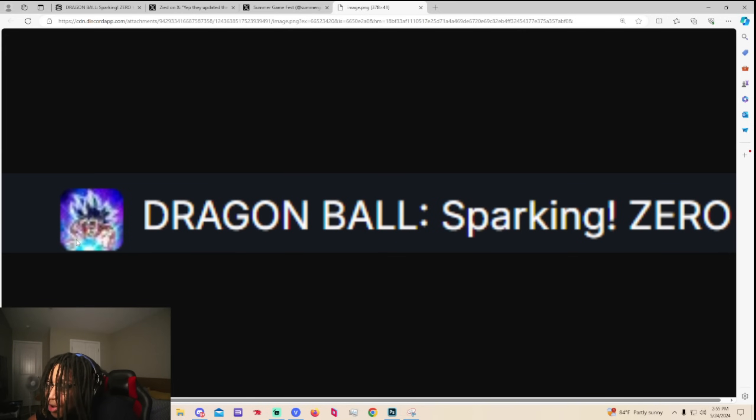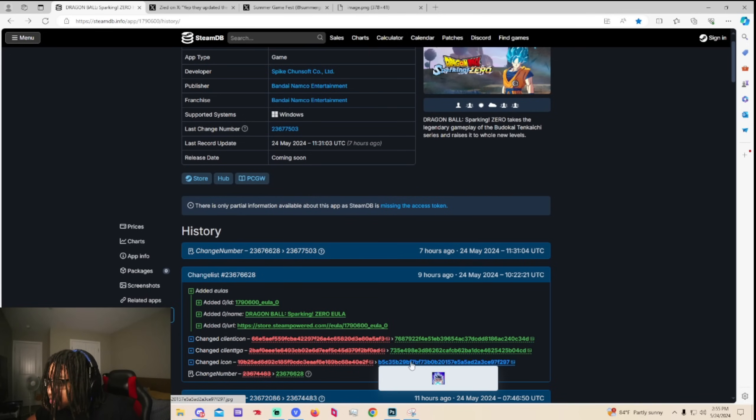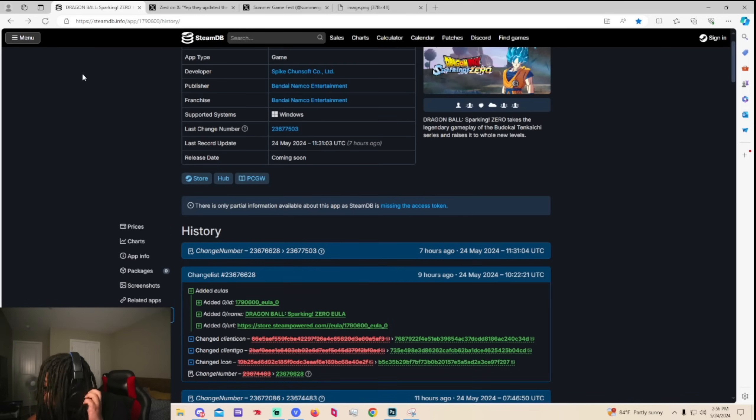You can see UI Goku right here for Dragon Ball Sparking Zero. They added a UI Goku icon. I don't know what this is — this might be the icon, this might be the box art cover of something, but they added a UI Goku picture to the Steam data files. They finally updated it because back in the day it was the World Tournament image. Now they updated it to the UI Goku thing.